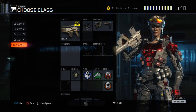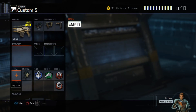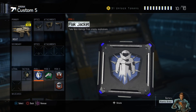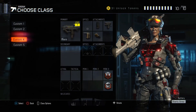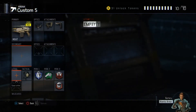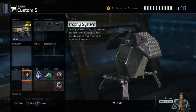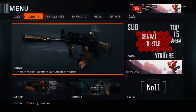This class uses the MA7 with ELO, quick draw, and stock. I run trophies on this one and always have Fast Hands. This is usually my Hardpoint and CTF class — not so much Uplink. For Uplink I usually swap in concussions, flashbangs, or EMPs to mess up opponents when going for the ball.